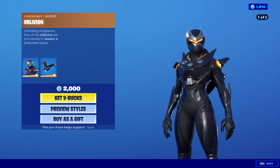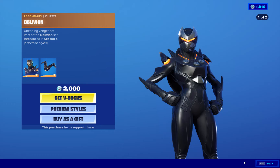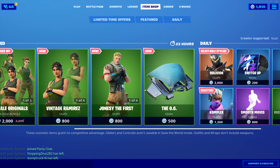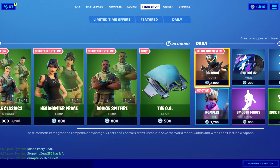We got Oblivion, 2,000 V-Bucks — comes with the gold style. Kind of wish it was 1,500; the price is a little ridiculous. If you had 2,000 V-Bucks right now, I would choose the Royal Originals. Don't waste your V-Bucks on one skin.